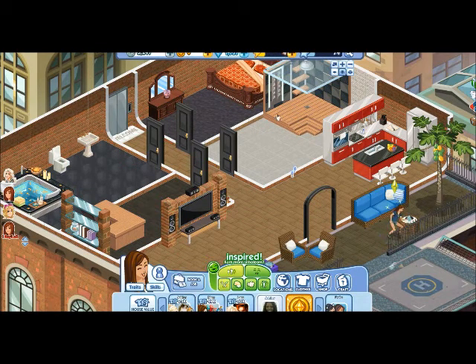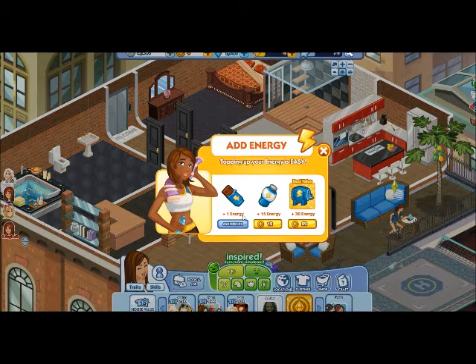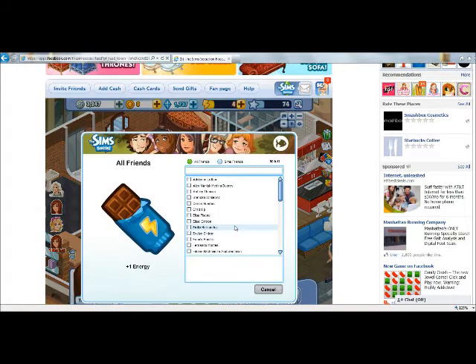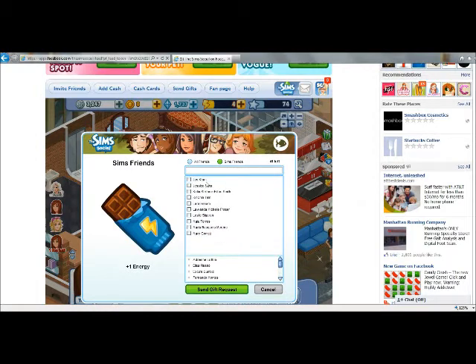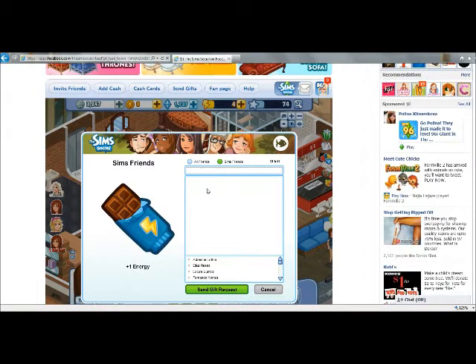Right now I have four. One option you have is to click here and it will give you the option to buy energy, or you can ask friends. When you hit 'Ask Friend' you just click the friends — I think you can only ask 36 friends — and you hit send.